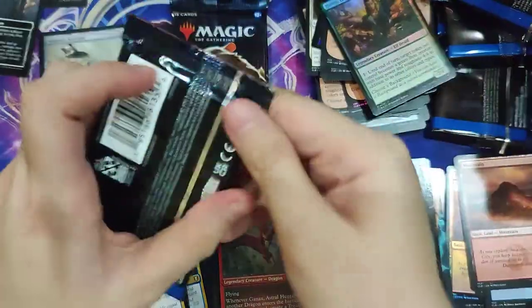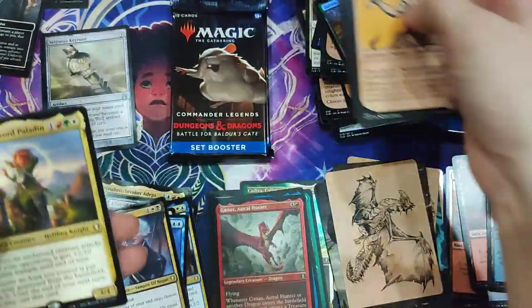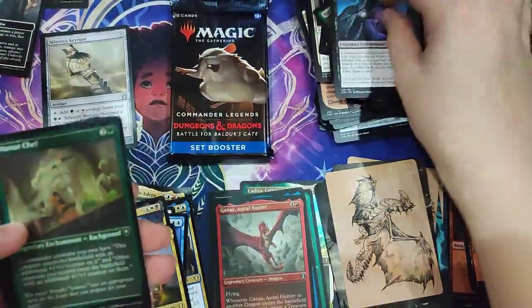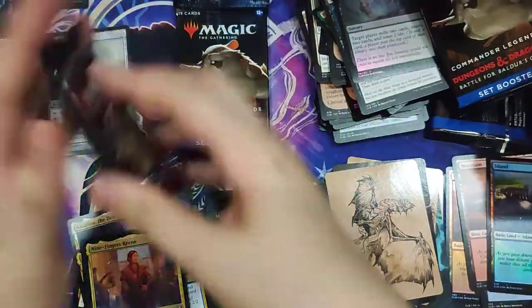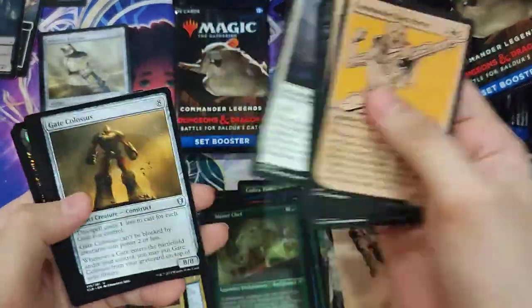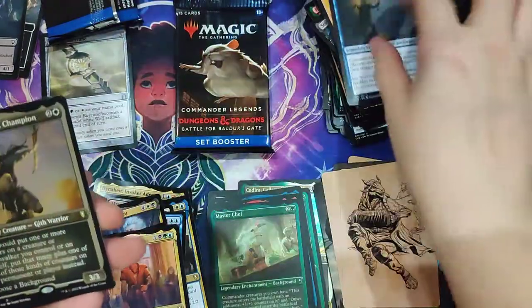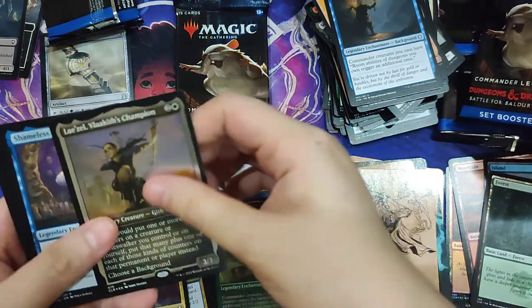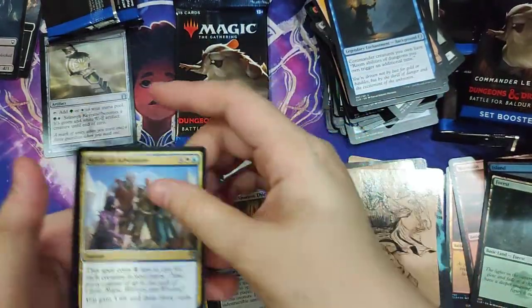Last three packs. Mazzy. Master Chef. Ascend from Avernus. Nine Fingers Keen. A Lae'zel. Valakite's Champion. Shameless Charlatan. Nice — Displacer Kitten. And Spoils of Adventure from the list.